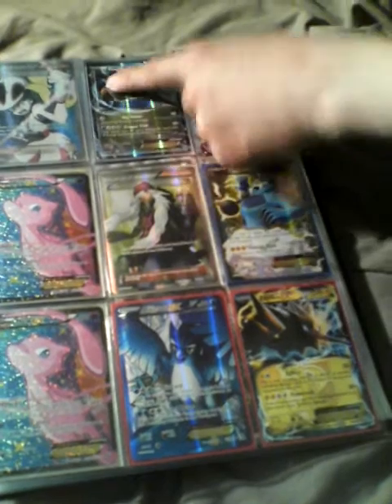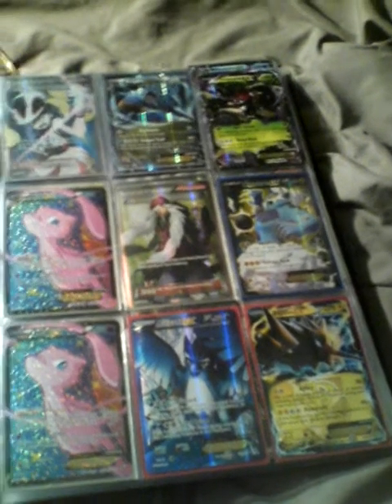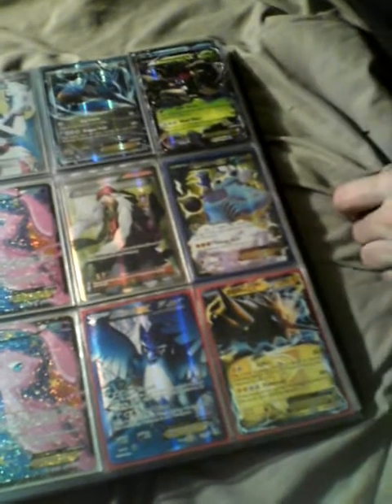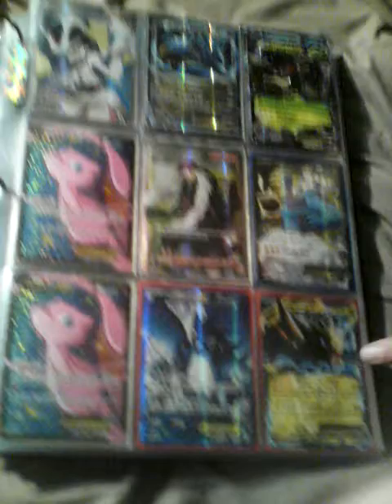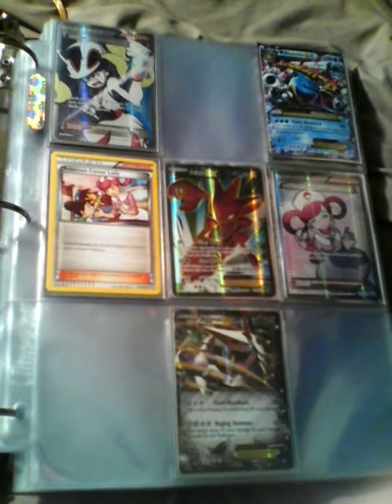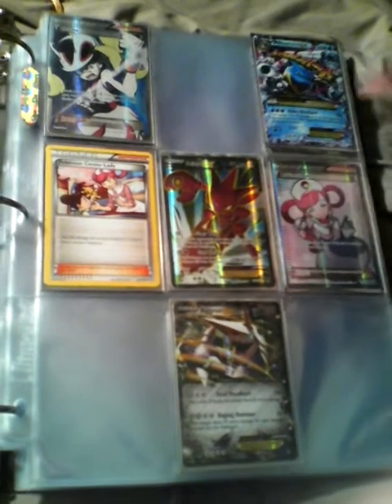Thundurus, Kingdra EX, another Kingdra EX. We have Trevenant, AZ, and my leg's falling asleep. Marty Kuno, Zekrom Dos, another Karina, another Pokemon Center Lady, Mega Blastoise — but not from Generations, surprisingly.